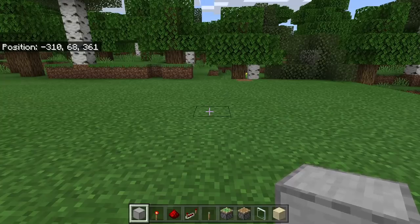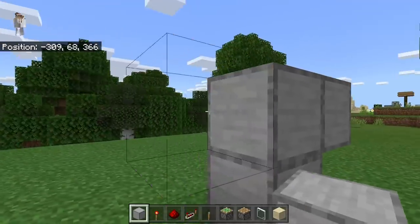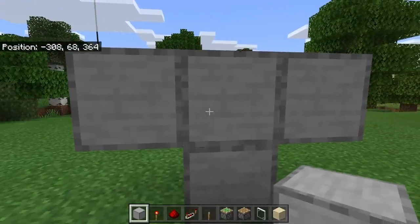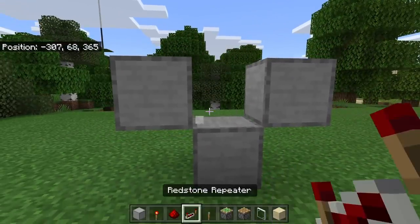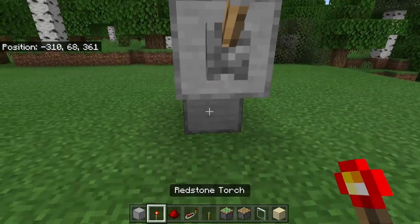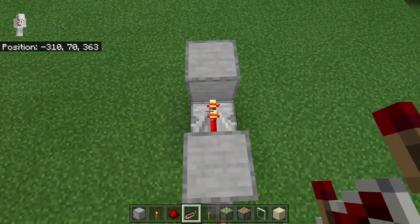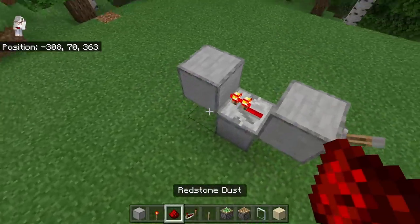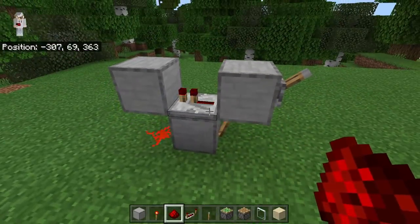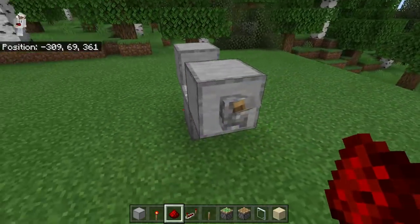The first step is to take some solid blocks — you guys can use any type. Place down 2, then 1, then 2, then place 1 over here and 1 over here. Now break the center block. The next step is to come to the front. Place a lever over here and redstone torches at this spot, then place a redstone repeater over here. Make sure the 2 prongs of that redstone repeater are facing that way. Now place a redstone at this spot — that should create a redstone clock. Once you've created this redstone clock, flick the lever down to shut it off.